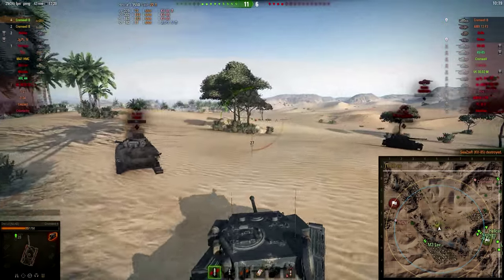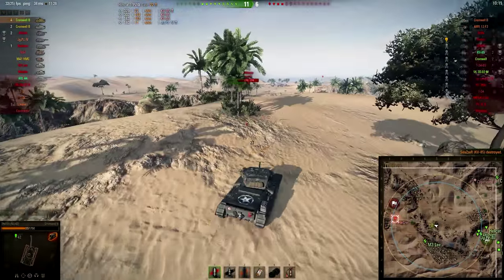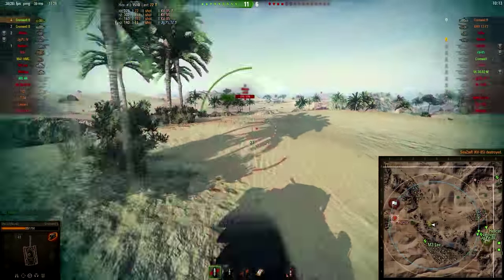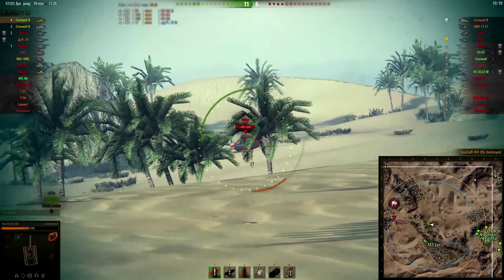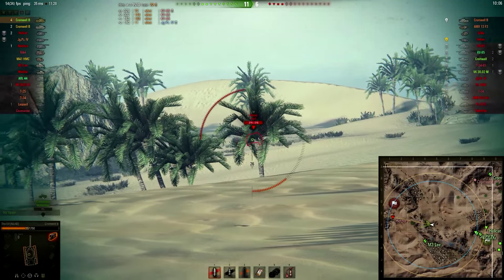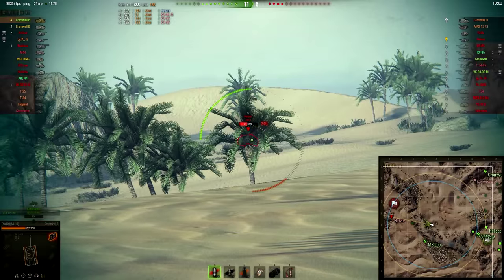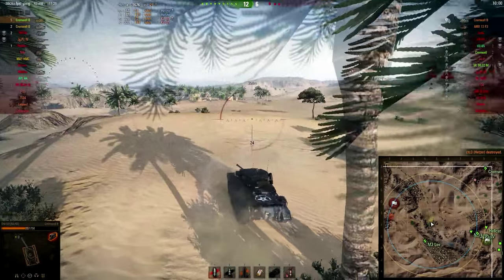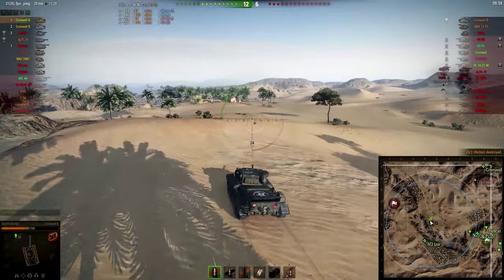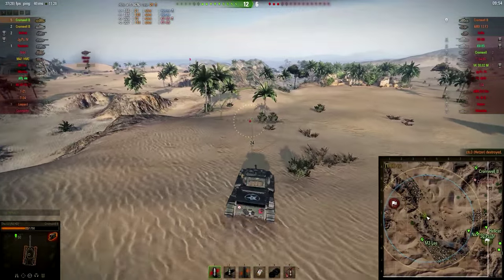The enemy have made a really big mistake — the Cromwell B is on the hill back there, and there is a Hetzer, and the artillery is very likely still in base. So I've got a free run into the enemy base. I can kill this Hetzer right now without any problems whatsoever, and then I have a free run into the enemy base to kill the enemy artillery.